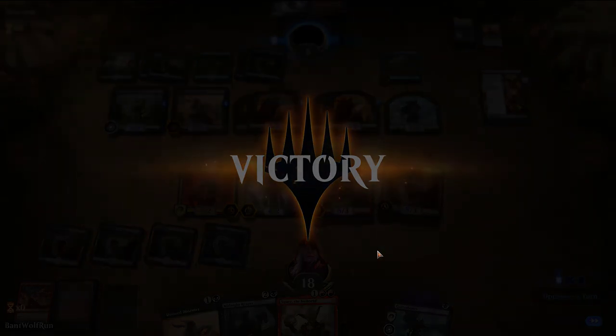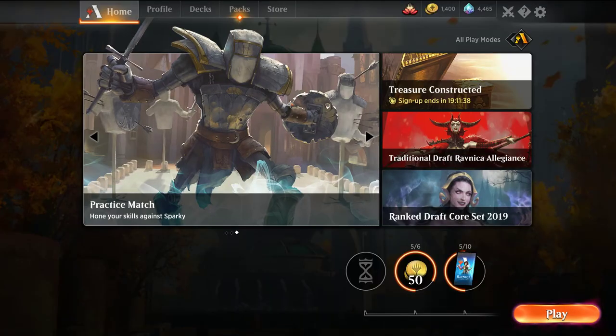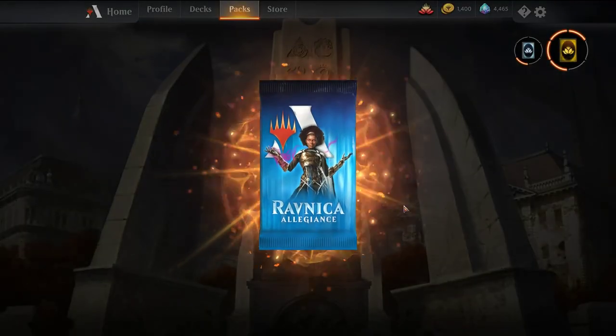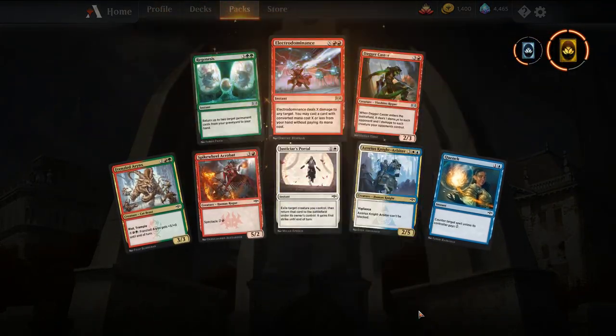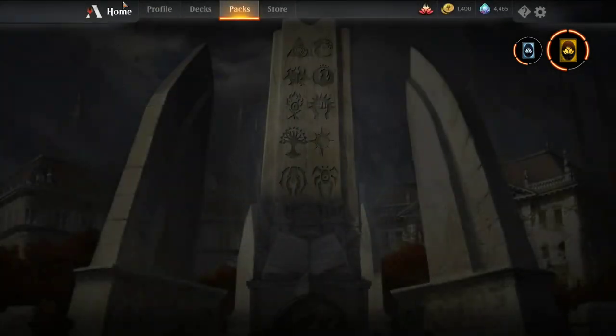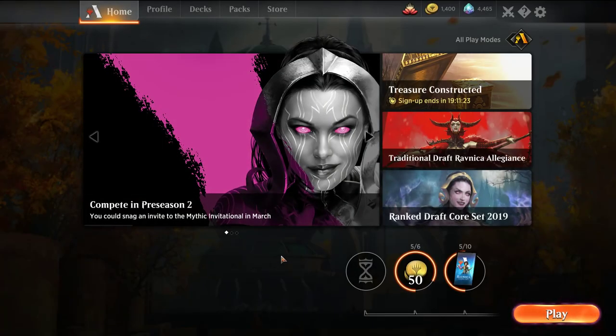5 and 1 with the deck, losing only to Mono Red Phoenix, which is probably a rough matchup. Let's claim our prize — Electrodominance. I've probably opened close to 100 packs of Ravnica and still don't have the 4-mana Spectacle demon at Mythic, which is just funny. But thanks for watching — let me know what you think in the comments below, and if you haven't done so already, make sure to subscribe. Thanks and have a good one.